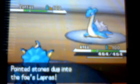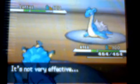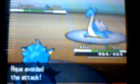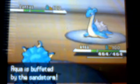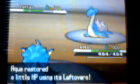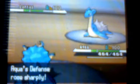Darmanitan does get hit with Iron Barbs recoil and the sandstorm. I send out my Vaporeon and he sends out his Lapras. Lapras has Thunder, so I try to use Ice Beam because I thought he was going to switch — I knew he'd switch out Darmanitan and I thought he'd bring in a Dragon-type, like his Haxorus, since this was both our first WiFi battles. There's sandstorm, and I do get kind of lucky. I set up two Acid Armors.